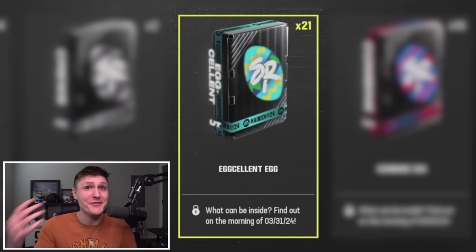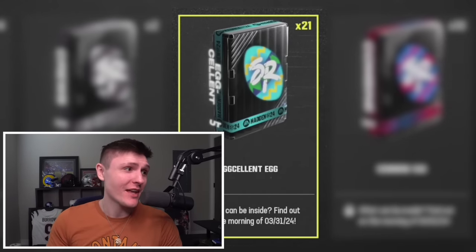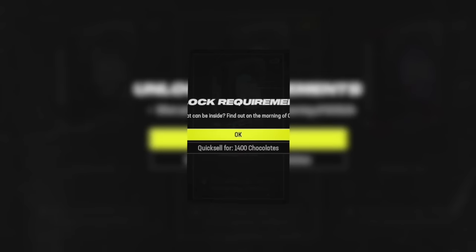Now moving on to the next tier — before we get to the even more rare extravagant eggs, we have the excellent eggs. The excellent eggs quick sell for 1400 chocolates.